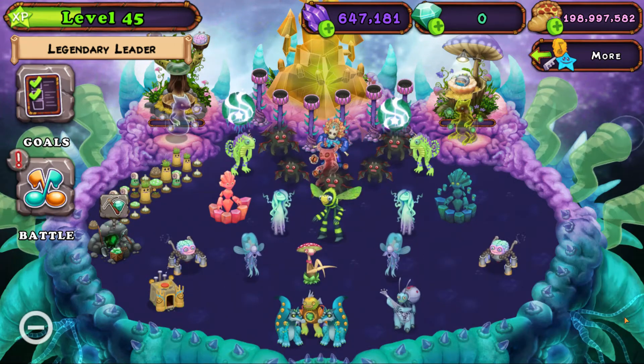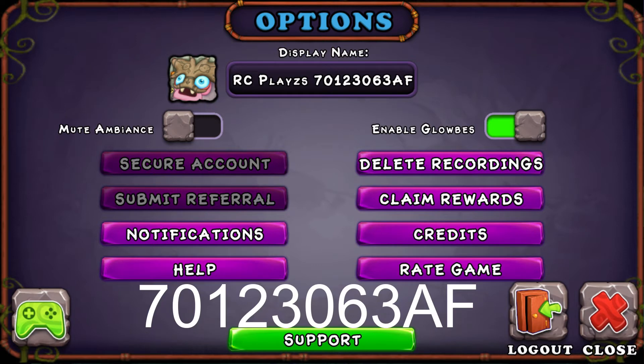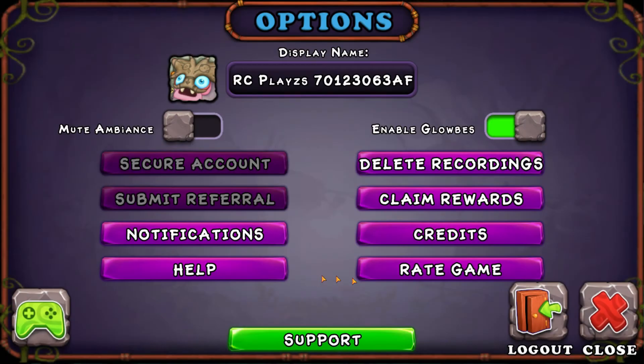You're going to see this Options button — click Options and you'll see all this. Under 'Secure Account' it's going to say 'Submit Referral.' It might have greyed out because I've already done this, but you want to enter the code shown on screen or 701-230-63AF. It'll give me five diamonds and it'll give you five diamonds.